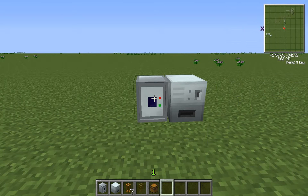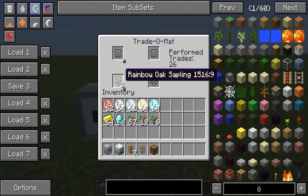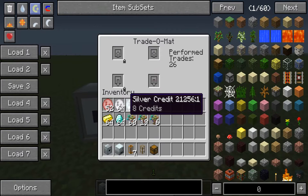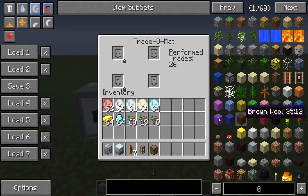Hello everybody, Thrift here with another Feed the Beast Minecraft Spotlight. This one's on the machine — it's the Tredomat. For this machine you can use not only these industrial credits, which are a good source of currency, but any single item you can use as a requirement in here. I'm just going to use industrial credits as an example.